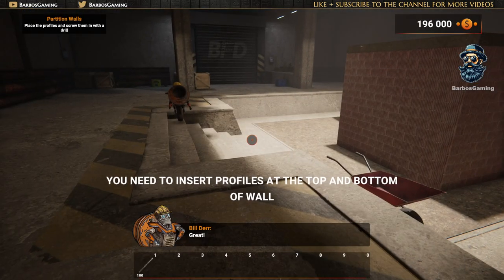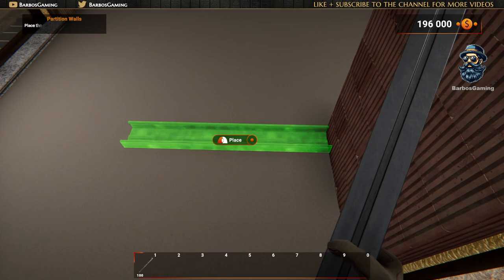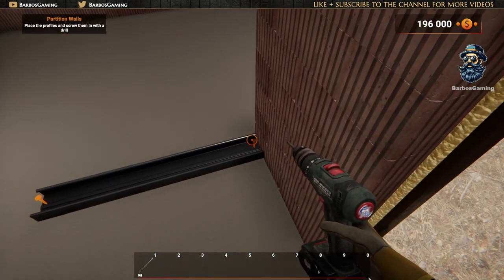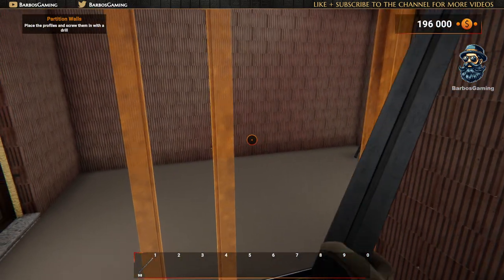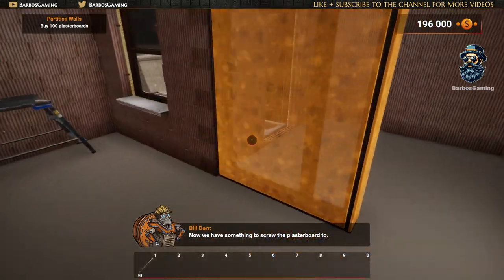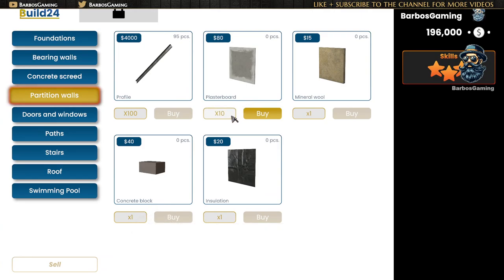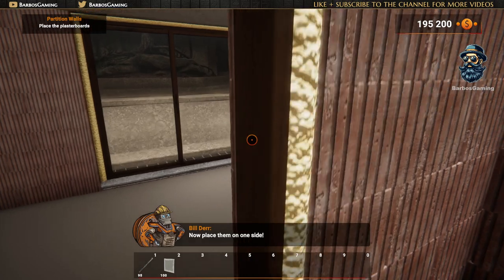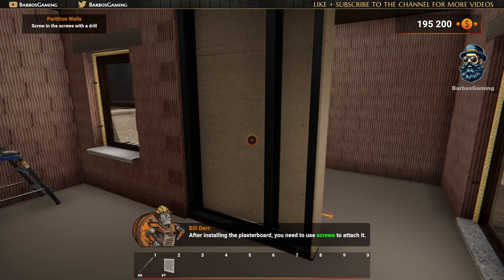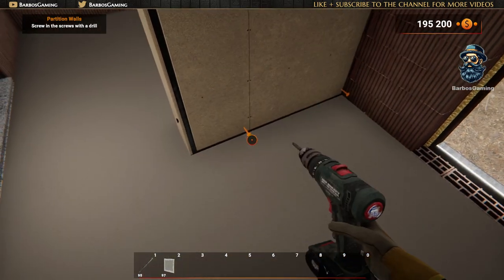Great! Now place them in the hologram and screw them in with a drill! Remember, the profiles are screwed to the ceiling and floor! Good job! Now we have something to screw the plaster board to — isn't that amazing! Buy 100 plaster boards! Well done! Now place them on one side! After installing the plaster board, you need to use screws to attach it. Take your drill out and screw them in!